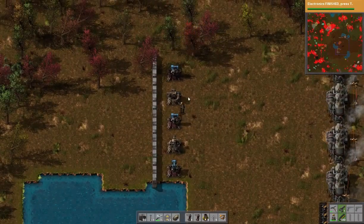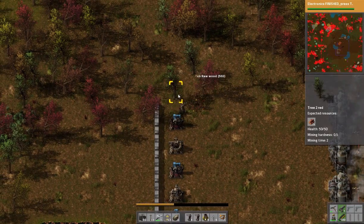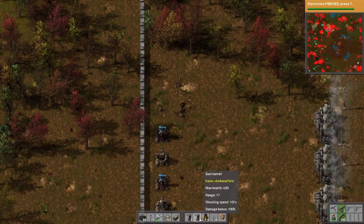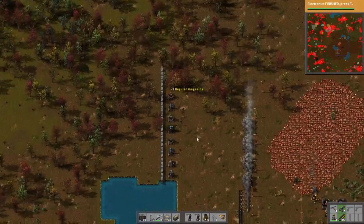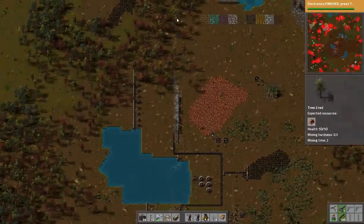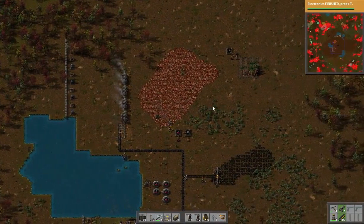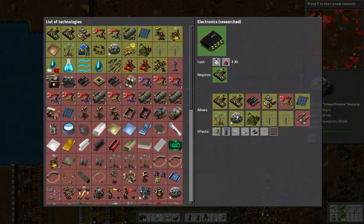With the autofill it's automatically putting three in there for me, however three won't be enough if we get attacked — not even close. So we're placing gun turrets and sniper turrets and starting to get defended here. With this space we have enough for quite a few more steam boilers, and then we have room for another stack and probably two more stacks after that — plenty of room for more power production. Electronics just got done.